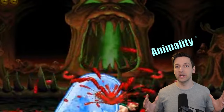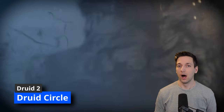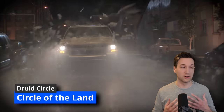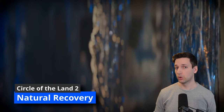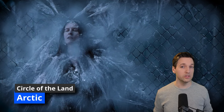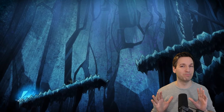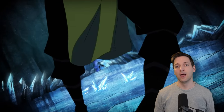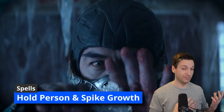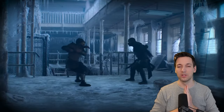At second level of Druid you get Wild Shape, which we're not going to mess with too much, and you get to choose your Druid Circle. We're going to choose the Circle of the Land, which gives us one bonus cantrip and Natural Recovery so you can regain some spell slots on a short rest. We're going to choose the Arctic subtype, which gives us bonus spells automatically added to our spell list. The first of those kick in at third level: Hold Person — perfect for freezing somebody in place, totally the move to spam in Mortal Kombat — and Spike Growth, which you can think of as spikes of ice sprouting up from the ground.